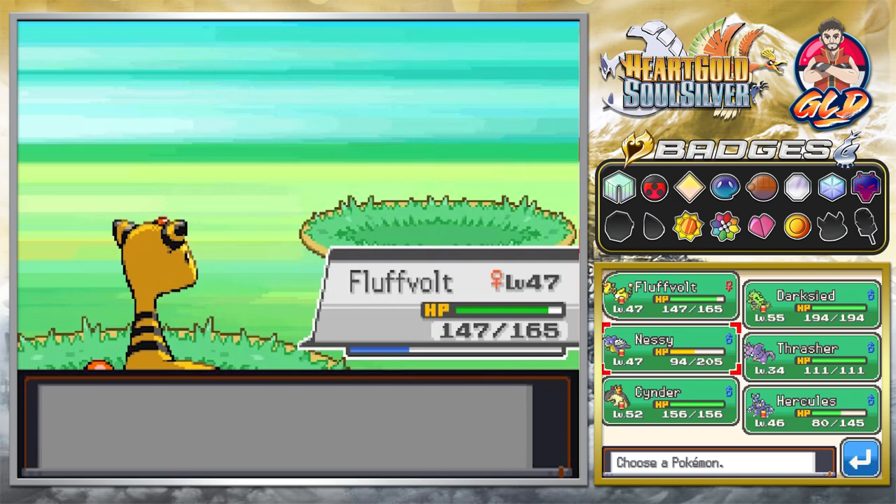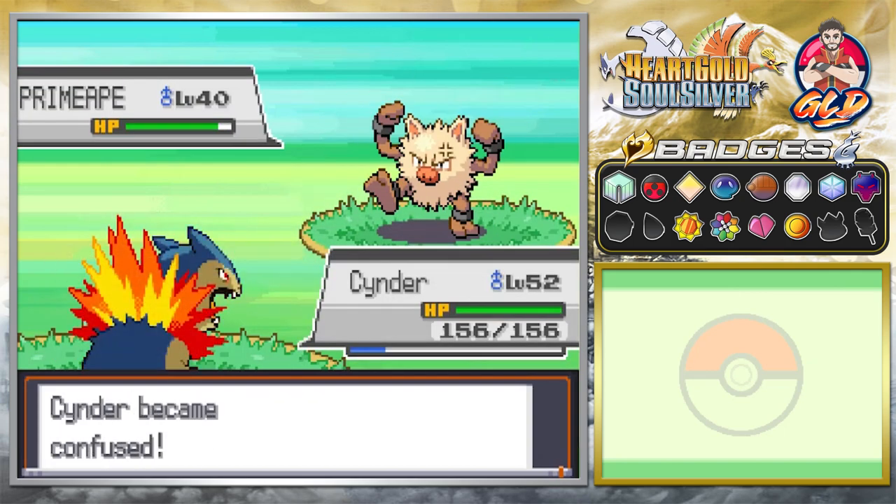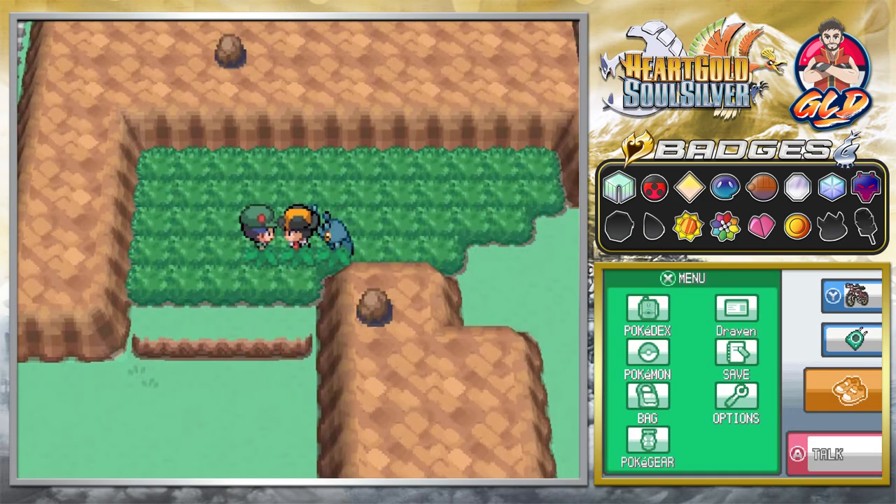Here comes Primeape. We switched out for our good old buddy Thrasher, just for this occasion, and just like that, we win.